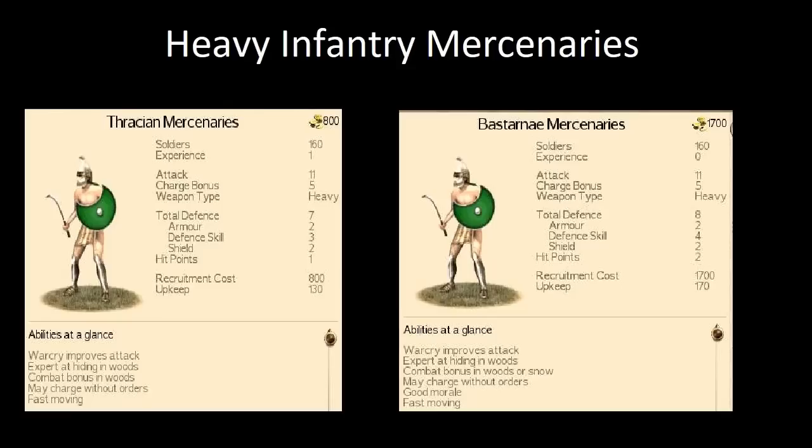These are pretty strong units. Looking at the mercenaries available, there isn't a lot of really offensive infantry — the Samnite Mercenaries and Mercenary Hoplites are more defensive. The Bastarnae and Thracian Mercenaries are two examples of units that subvert those expectations — they charge forward and are a bit crazy. If you need a unit that isn't just going to stand there holding a spear, then these are the option I would go for in terms of mercenaries.